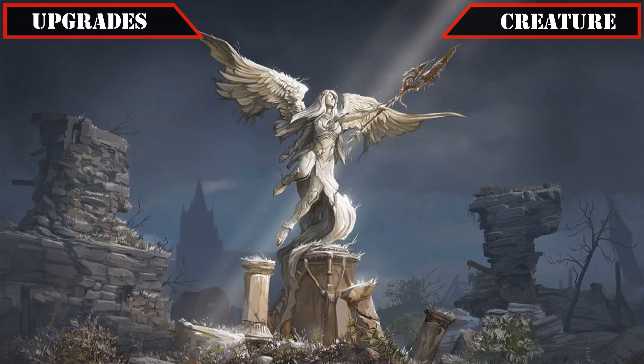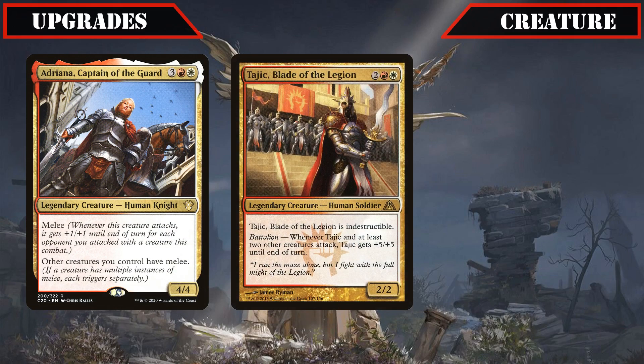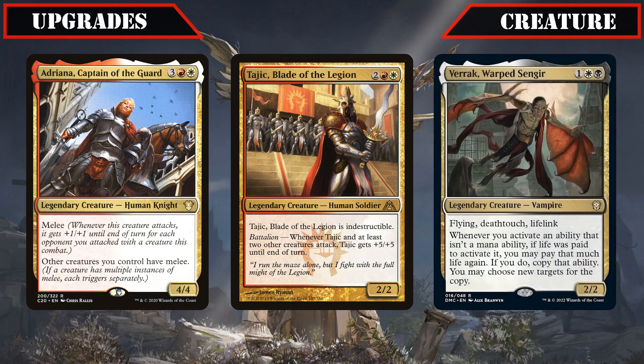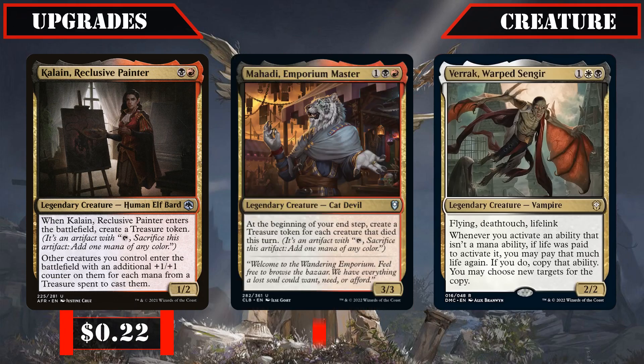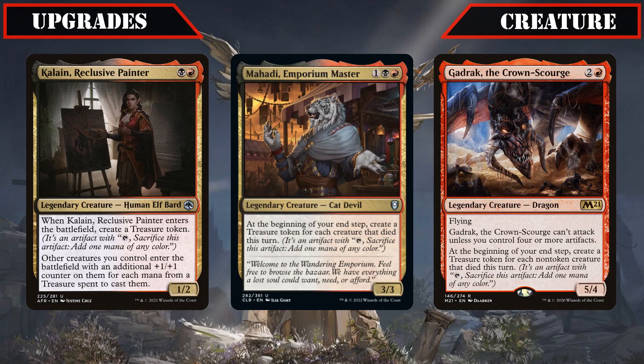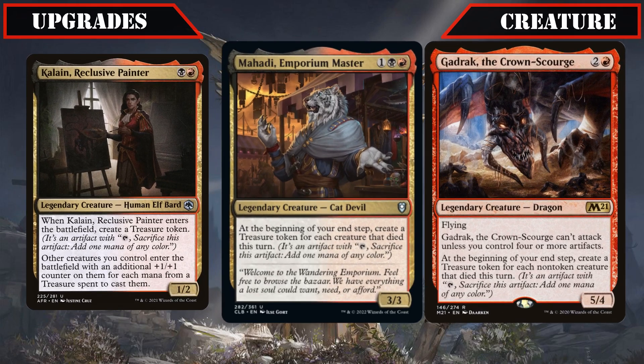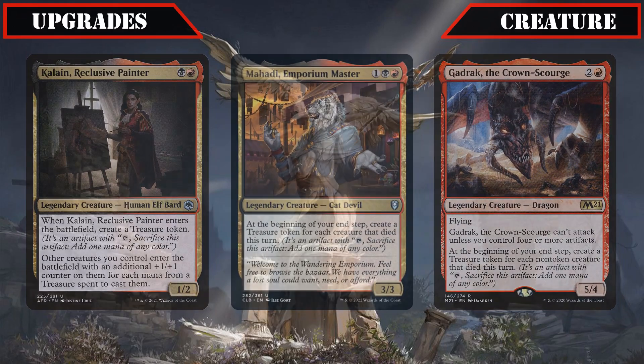Then switching gears from powerful legendaries and on to ways to help pay for them, we'll be cutting Adiana Captain of the Guard and Tachic Blade of the Legion, both of whom are more suited for go-wide builds, as well as Varic Warped Singir, who's a spectacular commander but whose skills are wasted in this build due to lack of life payment effects, and adding in Kalein Reclusive Painter, Mahadi Emporium Master, and Gadric the Crown Scourge — all of which give our build additional treasure generation, with Kalein turning our treasures into increased stats for our creatures, and Mahadi and Gadric turning our removal and wipes into heaps of treasure for even more ramp.